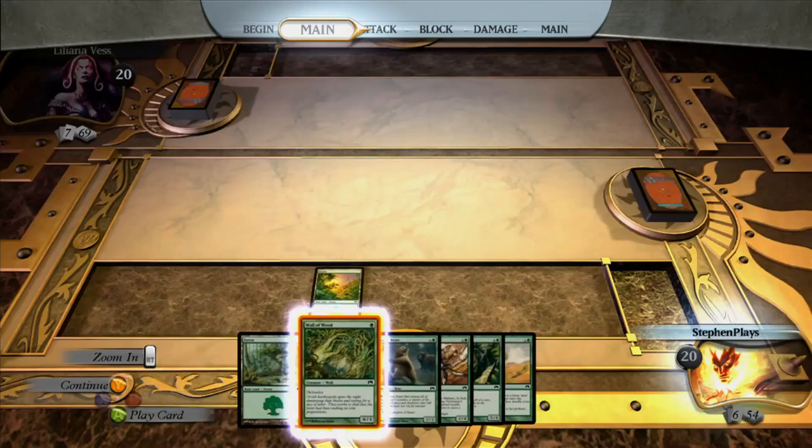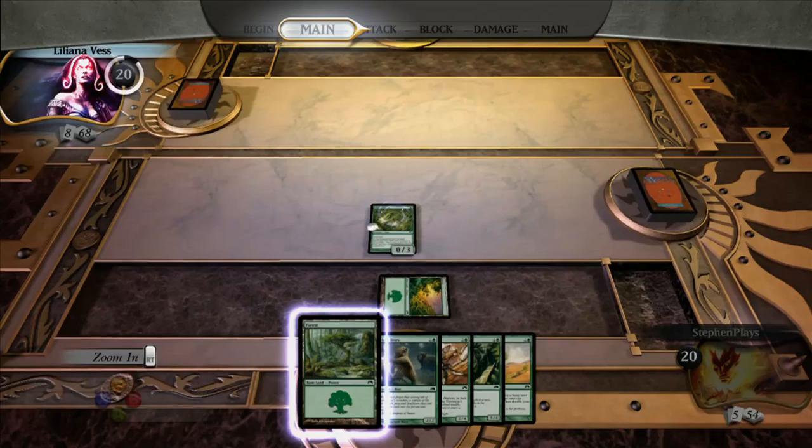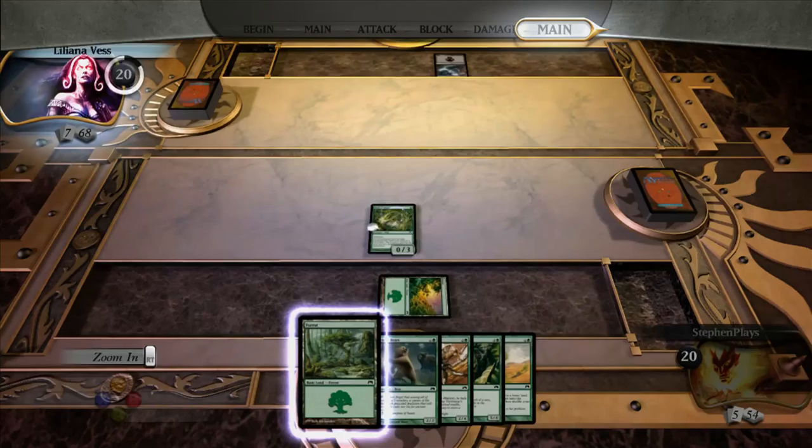Turn 1 is going to be our Wall of Wood. Excellent. I probably shouldn't say that this is a perfect hand - someone's going to call me out on that. It isn't perfect. It's nearly perfect. It's very nice.